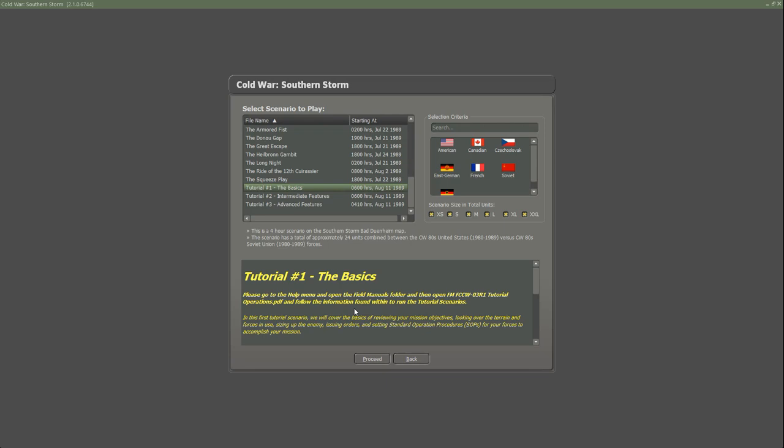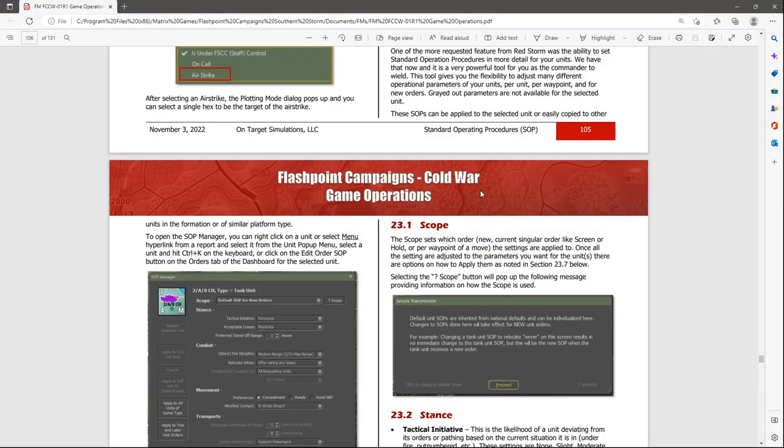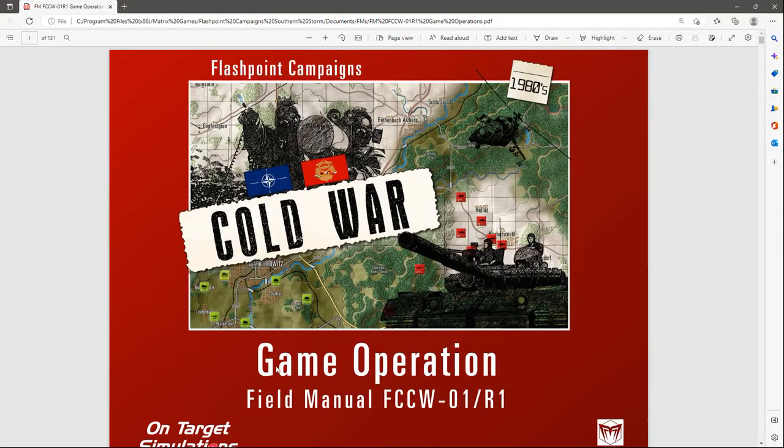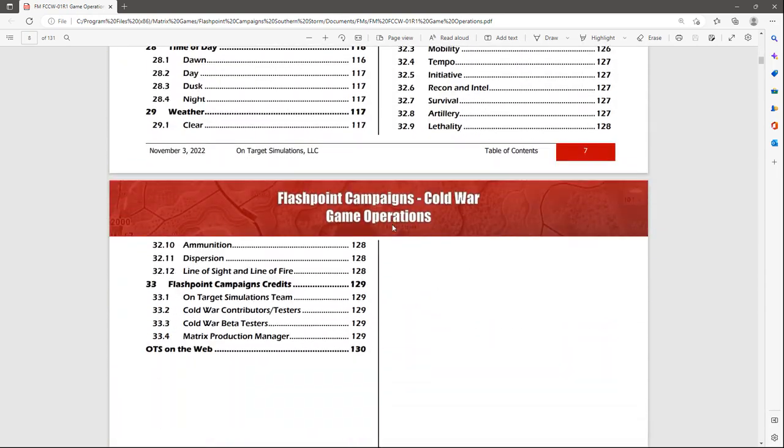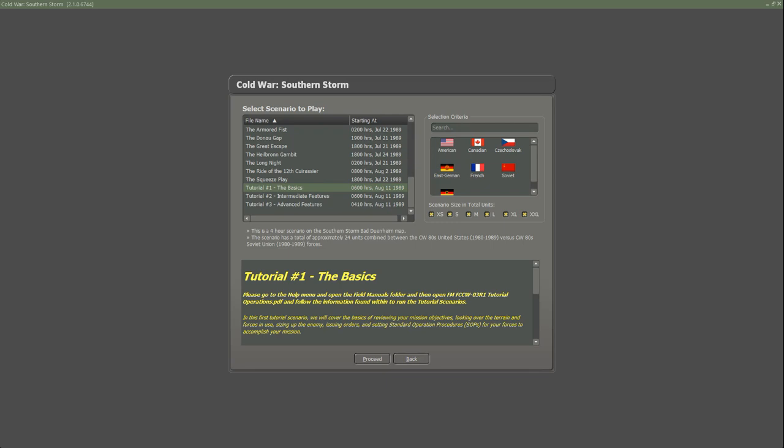I believe there are going to be ultimately about 10 field manuals, but right now with the release I only received three. The first one is Game Operations, which is 130 pages on its own. Then we also have the Battlefield Primer and the Tutorial manual. On Target Simulations did a great job with the documentation. If you add all three together, it's probably something like 400-plus pages of information on how everything works - it gets down into the weeds.